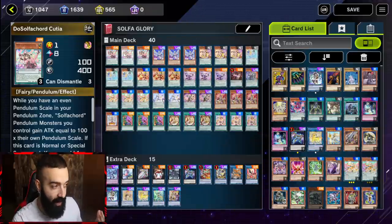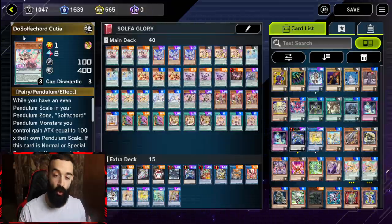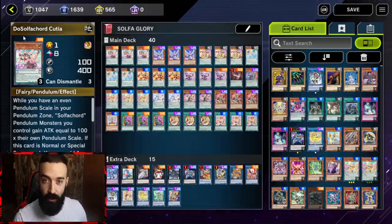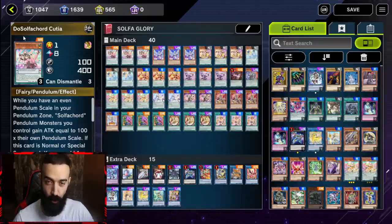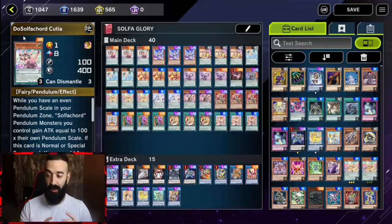This is why you do not play hand traps. If you had a hand of two Nibirus, your opponent doesn't even know how to put five monsters in the field — your Nibiru is going to be stuck and glued to your hand the entire duel. But instead of that Nibiru you could have a Solfachord Cutia, and that could trigger all the combos of your deck. Don't play hand traps from Bronze all the way to Plat 5. Maybe occasionally you'll face a good Drytron player and you'll lose — but guess what, you're gonna lose anyway.